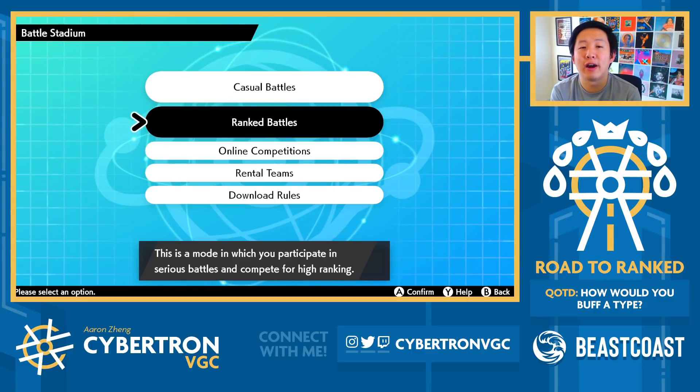In the previous episode, I tried out a really fun team that is super strong in best of one, featuring sets like Choice Scarf Kyogre, Focus Sash Max Speed Calyrex Ice Rider, Life Orb Regieleki, Dynamax Porygon-2, and a couple more. Details for the team are in the description below if you want to try it out, and I've also linked the last episode if you haven't caught that yet.